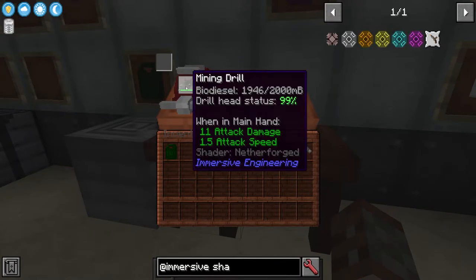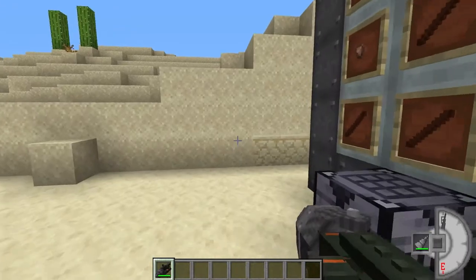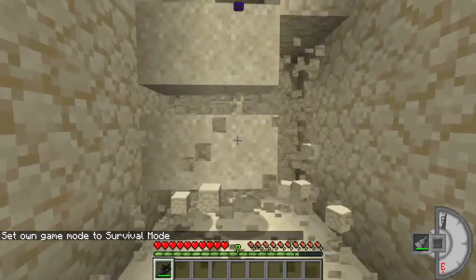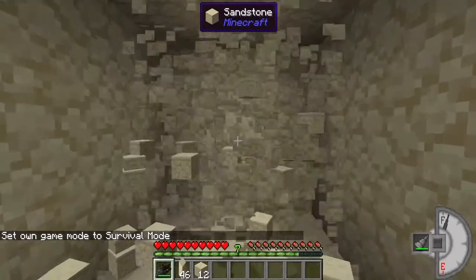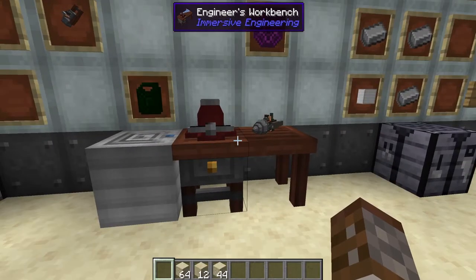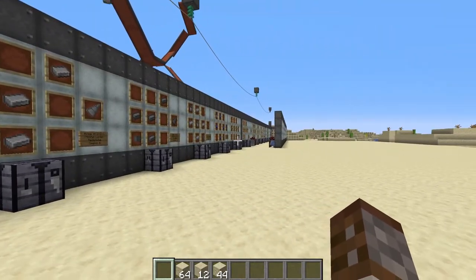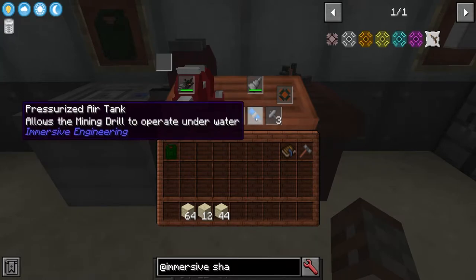Now we're going to mine things a hell of a lot faster. Back in survival mode — quite a lot faster, we're now breaking sand before it even falls, which is quite insane. Now there is one more upgrade for the mining drill and that is a fuel tank, but we'll cover that when we show off the buzzsaw next. You will have to switch out one of the other upgrade items in order to get a bigger fuel tank.